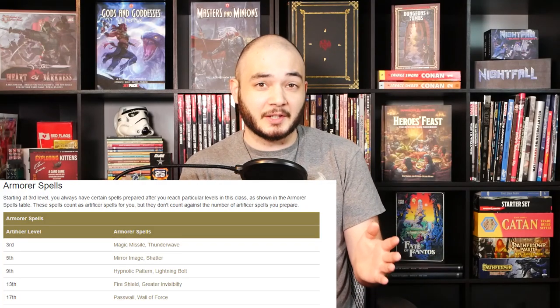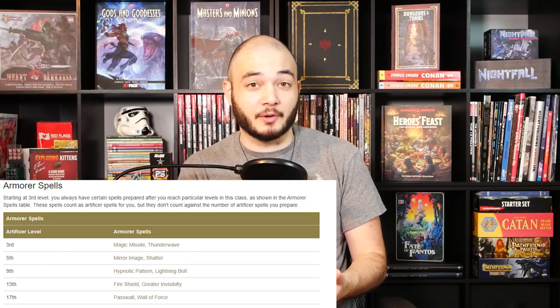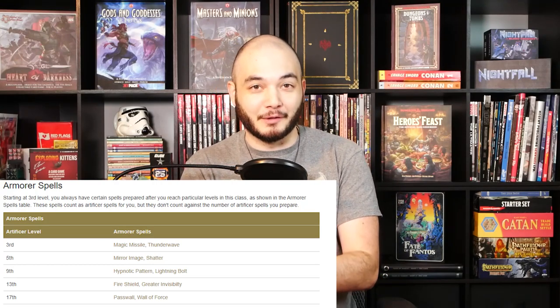Your Artificer spells are also fantastic, including Magic Missile, Thunder Wave, Mirror Image, Shatter, Hypnotic Pattern, Lightning Bolt, Fire Shield, Greater Invisibility, Passwall, and Wall of Force. These are some super strong spells in pretty much any situation. Hypnotic Pattern and Lightning Bolt are flat out some of the strongest third level spells in the game, so gaining access to them at all times is really amazing. These are definitely combat-focused spells, which lends itself very well to being an absolute force of mechanical nature in a fight.